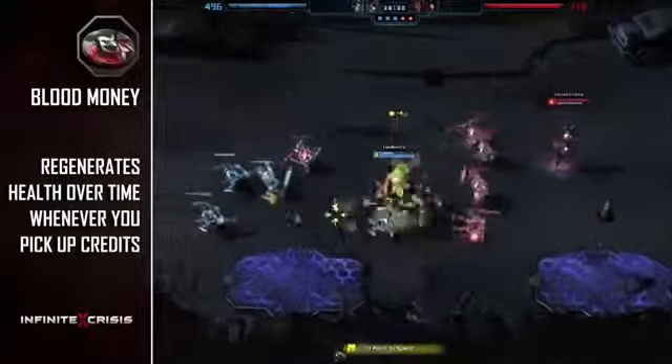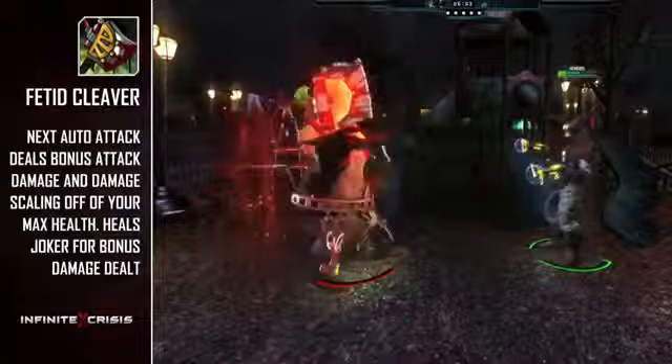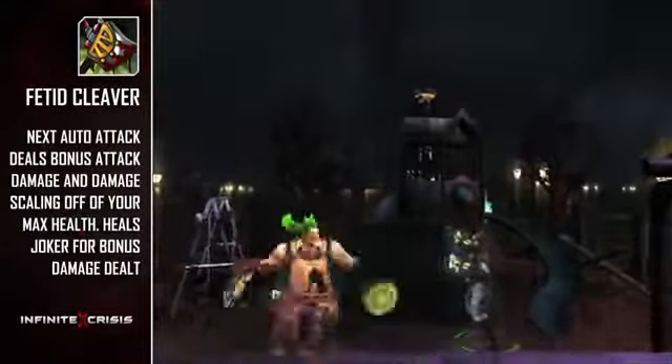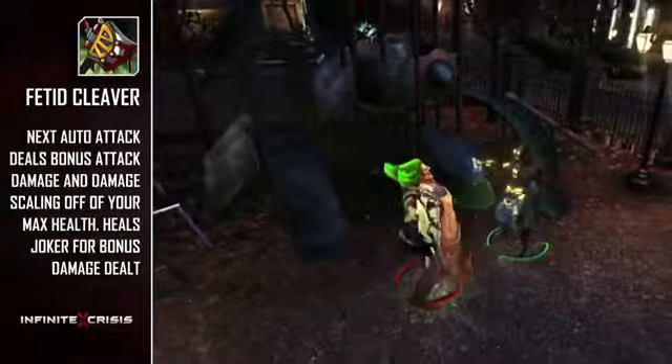This passive is especially helpful to Joker as all of his other skills cost health to activate. Fetid Cleaver gives Gaslight Joker's next auto attack additional flat attack damage. It will also deal a percentage of his max health as attack damage and heal him for the same amount.